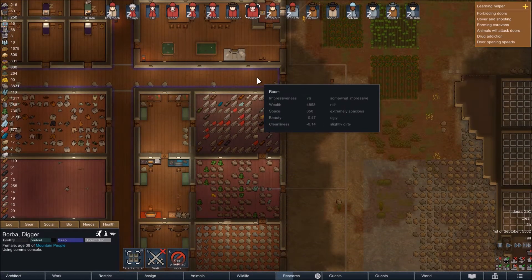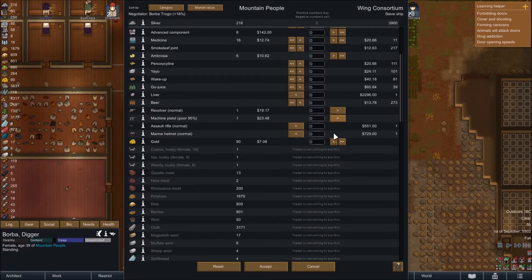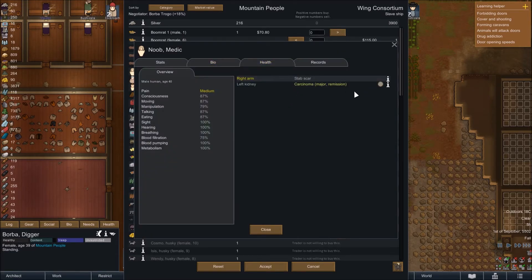There is a slavership nearby. I'll have a chat with them via Borba. We never got any silver again so we need to sell them some people. They have three people. Noob the mechanic has something in remission. What does remission mean? I think remission means it's on its way out.